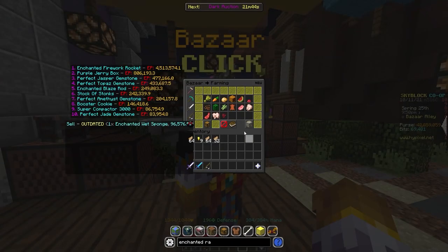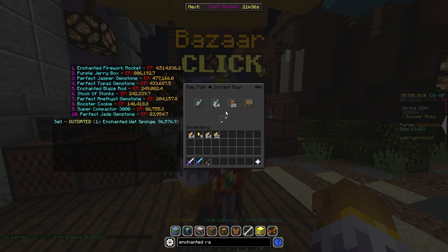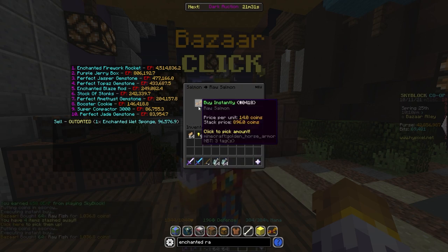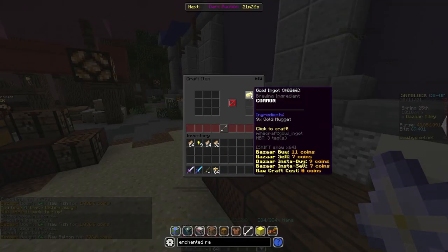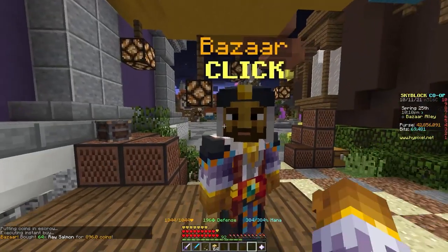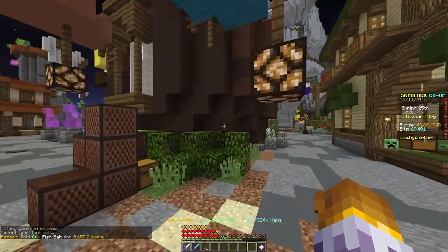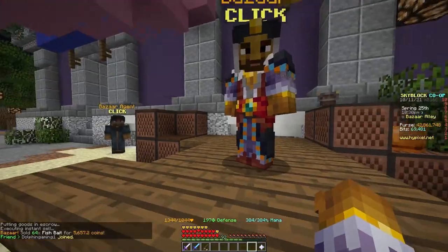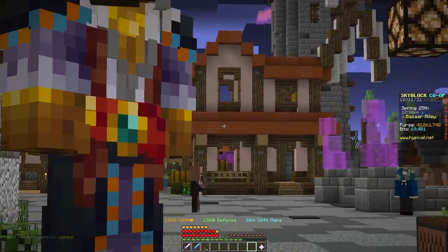Another one that's working really well today is Fish Bait. All you need to do is go into Fishing on the Bazaar, buy Raw Fish and Salmon in a 2 to 1 ratio — so 2 stacks of Raw Fish and 1 stack of Salmon — then craft it all up into Fish Bait. You get 64 Fish Bait, which you can resell for 5,657 coins. That's a pretty good profit. This flip tends to work whenever people are fishing, which is pretty much all of the time, so I'd highly recommend it.